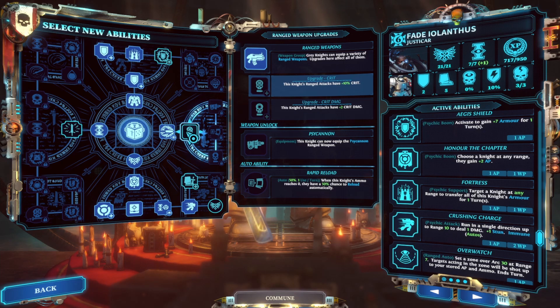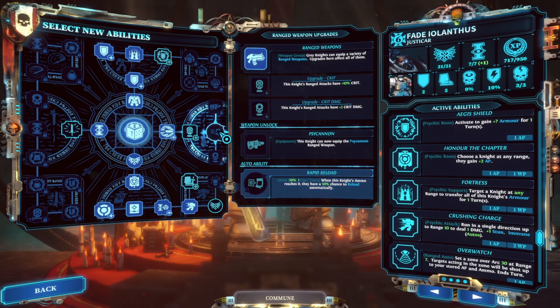Going into ranged weapon upgrades can be useful. You've got ranged crit, crit damage, and a 50% chance to reload automatically. I find this one in particular can be really useful. Quite often you're trying to just get that killing blow on weakened enemies so you can get that one willpower back, but you don't have the action points to reload and shoot your gun — this helps alleviate that problem.